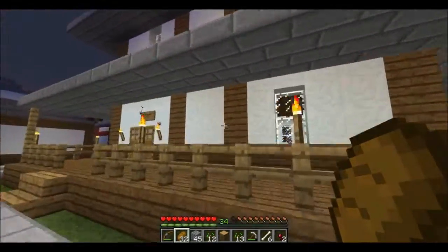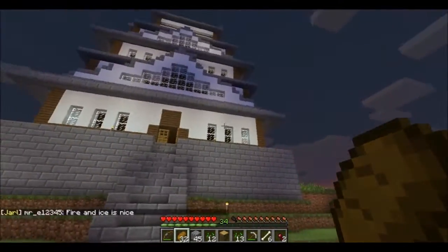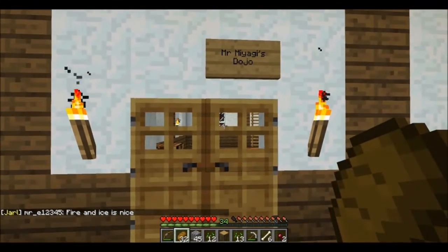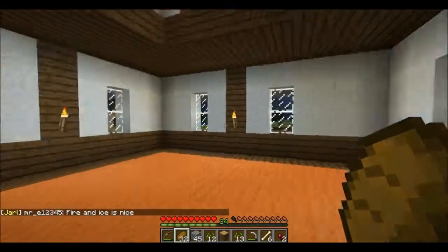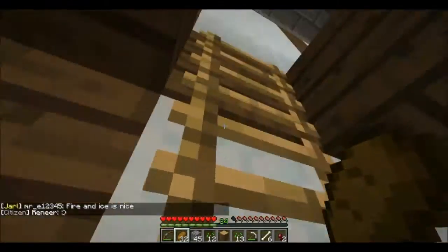I think they're using snow as a primary building material. Dr. Miyagi's dojo — okay, I know this reference. Karate Kid.